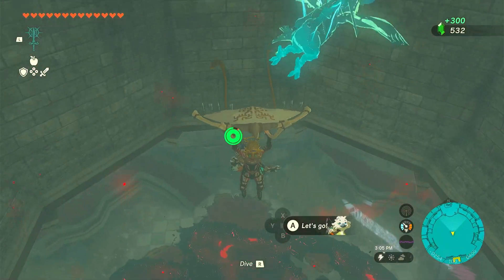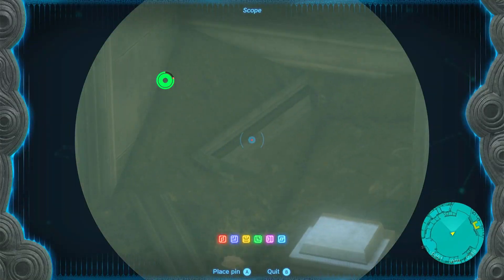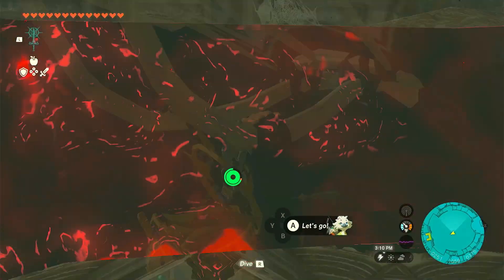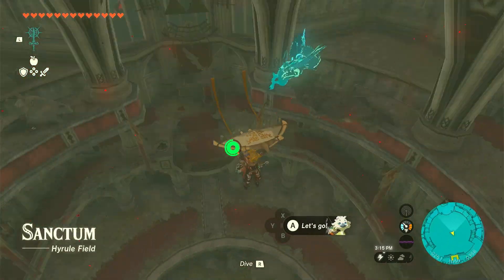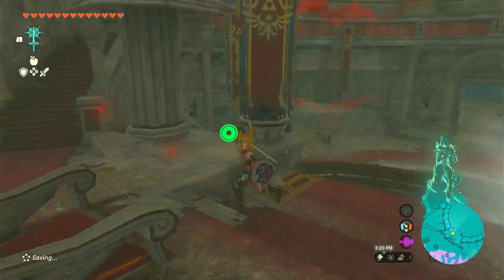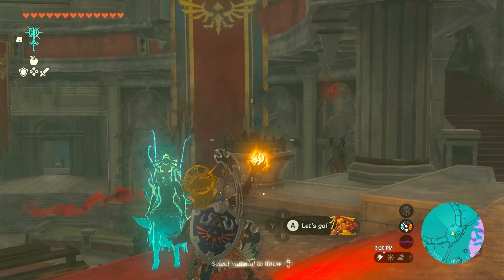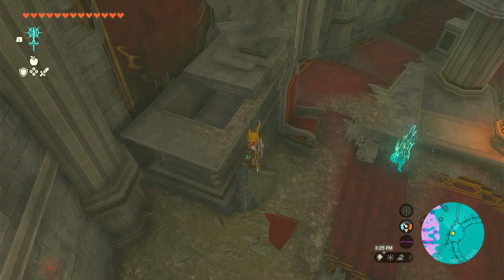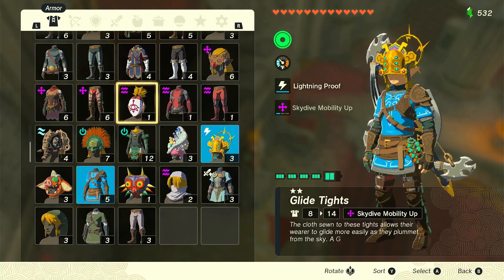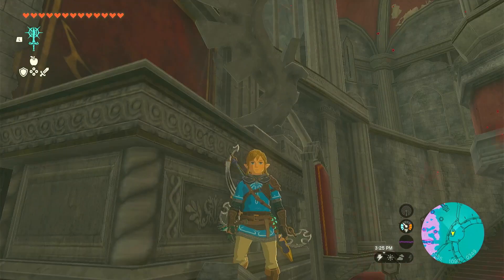We come down here. There are a couple weapons and there is a chest right here. I don't remember what it has in it. There's also a royal broadsword somewhere. What we want to do is come to the Sanctum and pop down right here. If you haven't been here before, make sure to throw a Fire Fruit, or whatever flame means necessary, at this — it will open a secret compartment back here. In there we'll have the champion's leathers, which looks good in my opinion. It's like the new champion's tunic.